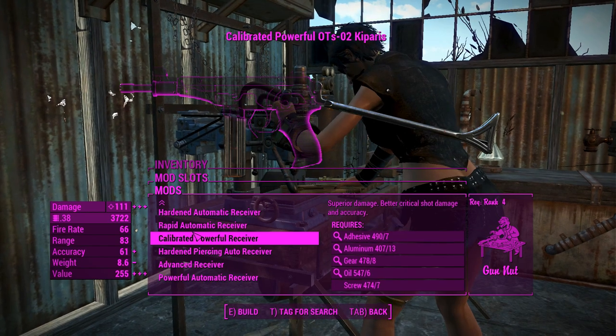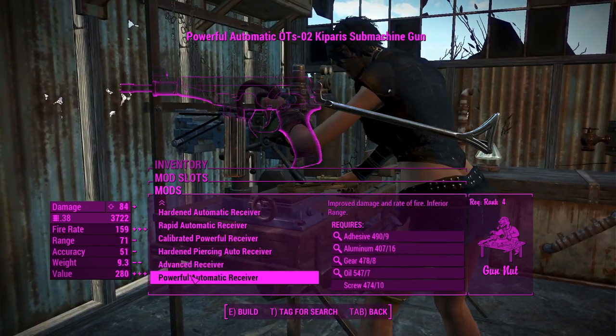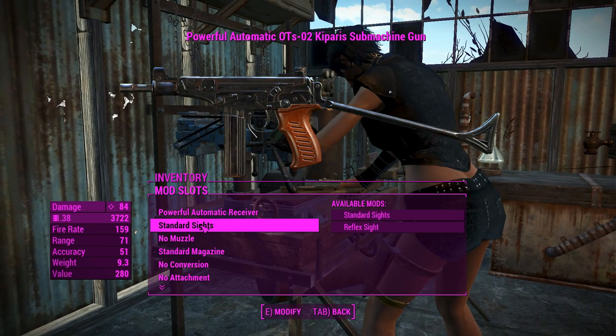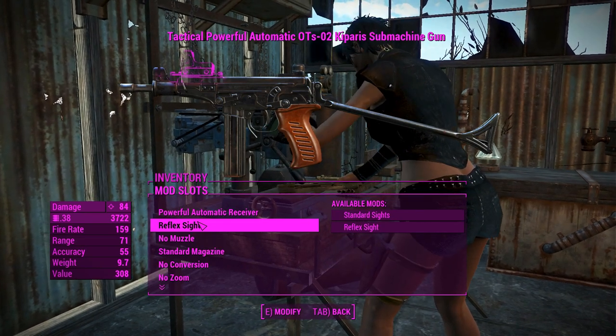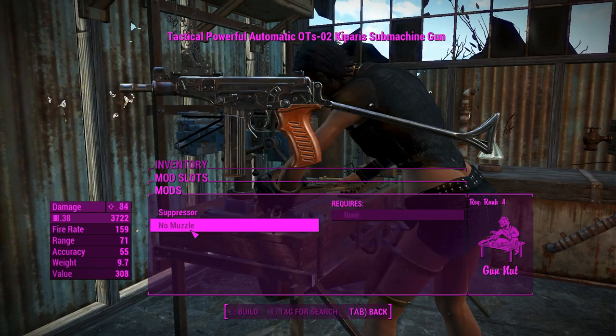The submachine gun has an option for both semi-auto and auto. We're going to make this one auto, but it's worth mentioning that's an option. We'll also be creating another one with semi-auto. We'll go for a reflex sight for better accuracy, and the stock standard gives you better AP usage per shot in VATS.